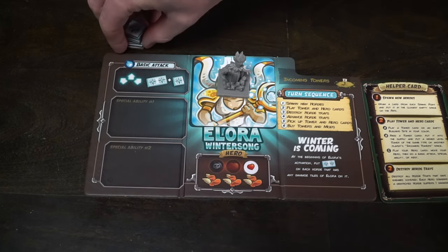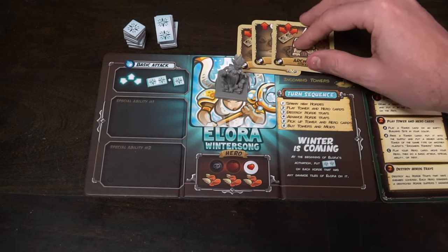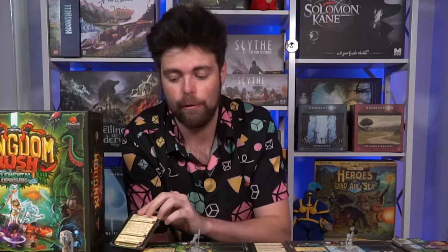Each player gets a character card explaining how to use abilities, a health marker placed on the far right-hand side, a helper card, and any useful tokens for that specific hero. Each hero has unique tokens they start with, but for everything else they get a card, a miniature, and a health marker. Each scenario also comes with unique abilities or locations that will prevent or help you in some unique way. Anything you don't need — like additional boss cards, extra miniatures, or extra mobs — can all be left in the box.